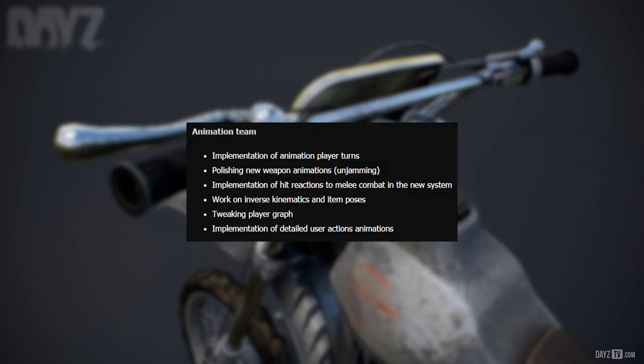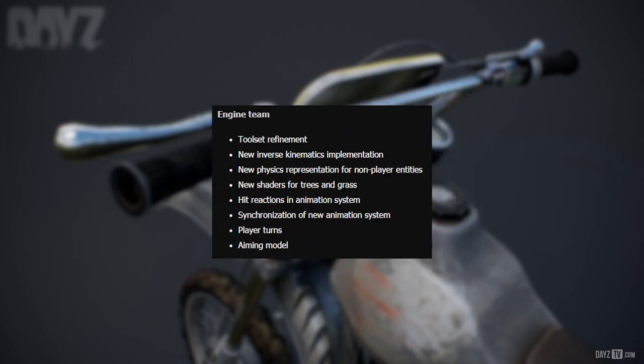The animation team is working on: implementation of animation player turns; polishing new weapon animations including unjamming; implementation of hit reactions to melee combat in the new system; work on inverse kinematics and item poses; tweaking the player graph; and implementation of detail user action animations. The engine team is working on: toolset refinement; new inverse kinematics implementation; new physics representation of non-player entities; new shaders for trees and grass; hit reactions in the animation system; synchronization of the new animation system; and player turns and aiming model.